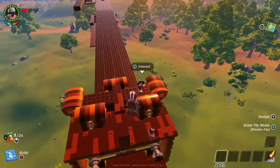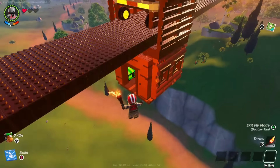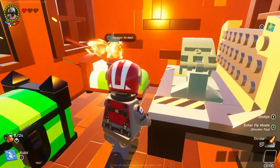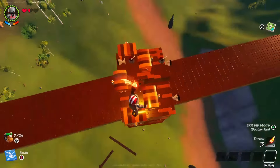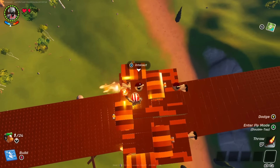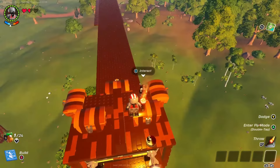That wraps up the initial base design for the thrusters. There are plenty of other things you can add to it though. Here I have attached a portable cabin equipped with a bed, chest, and crafting bench — this is a great addition to have when traveling long distances. Let me know if y'all have any questions in the comments below about the build or if there is anything I can help you with getting a successful monorail going.